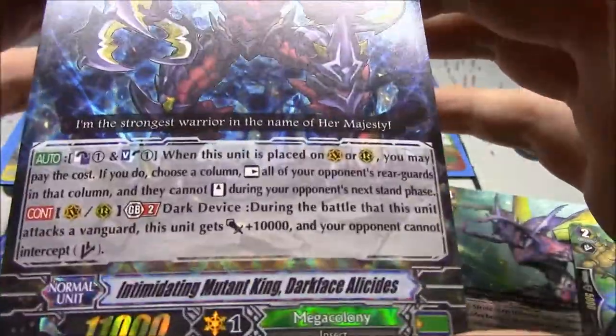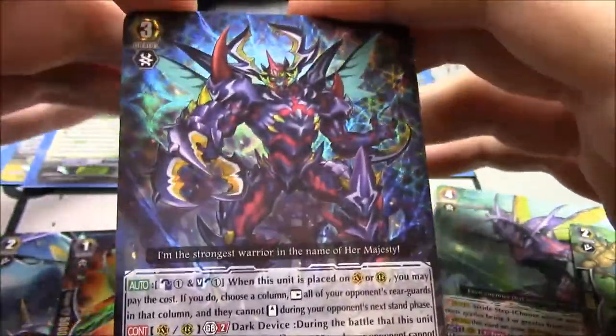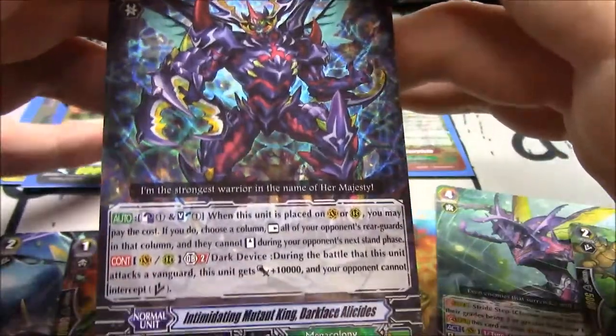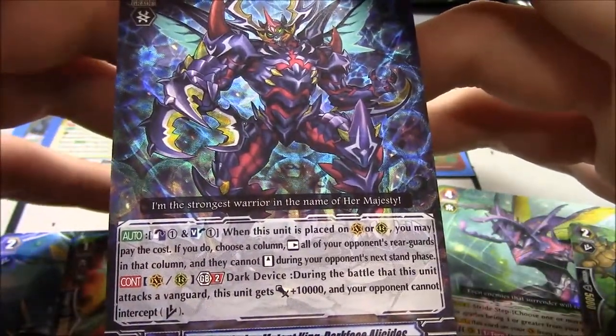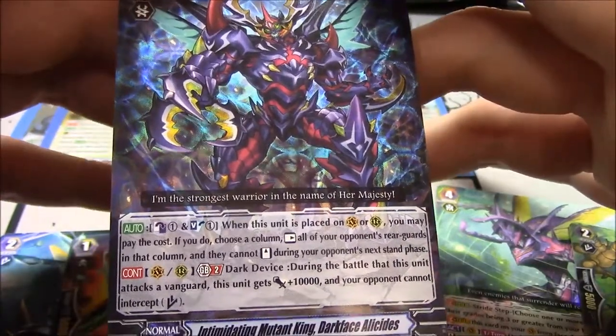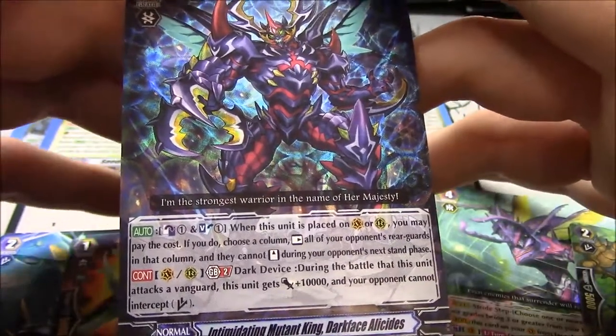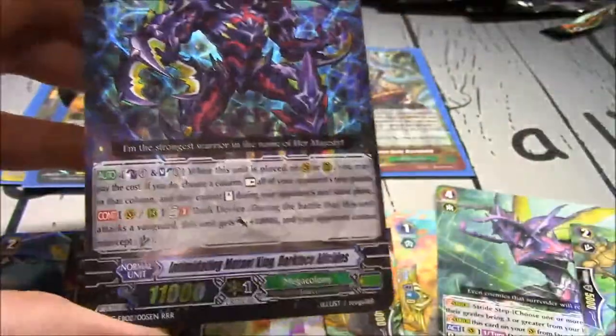Darkface Alice Cities. It's an alright card but wrong Darkface. Pulled Overwhelm, wanna pull Gradora. Counterblast 1 and Soul Blast 1 — when this unit is placed on vanguard or rear guard, choose a column and arrest all your opponent's rearguards on that column, they cannot stand. GB2, vanguard or rear guard, Dark Device — during the battle this unit attacks the vanguard, gains 10k and your opponent cannot intercept.